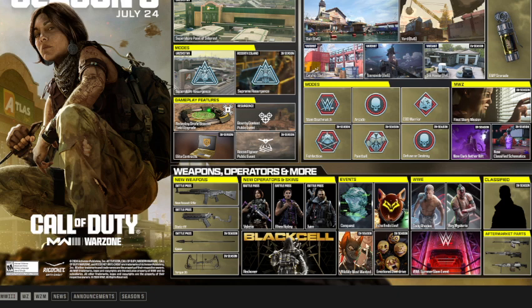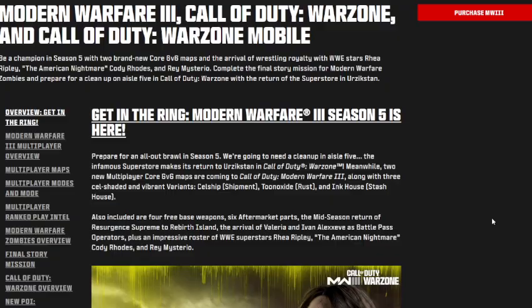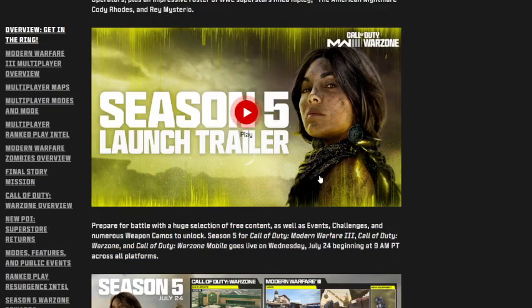We also got our events: Conquest, Echo, Endo Live, Wildlife Most Wanted, and Emotional Overdrive in season. Somewhat surprisingly, we're getting a WWE crossover with a Summer Slam event. We'll be getting Cody, Ray Mysterio, and a classified end-season event, plus new aftermarket parts.